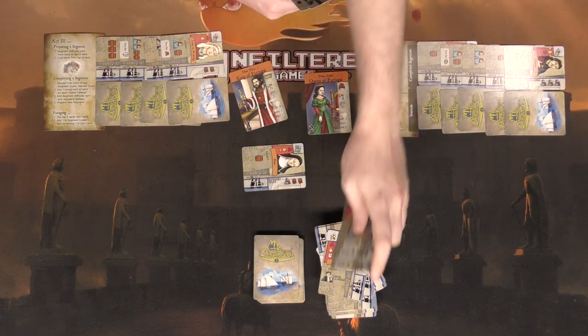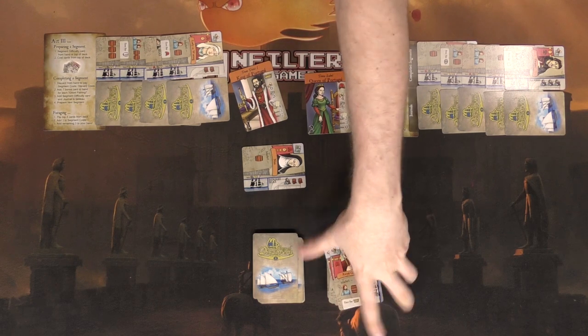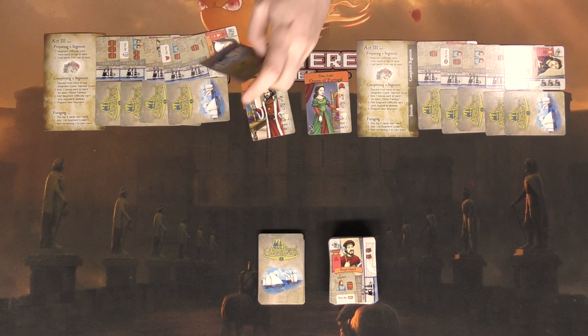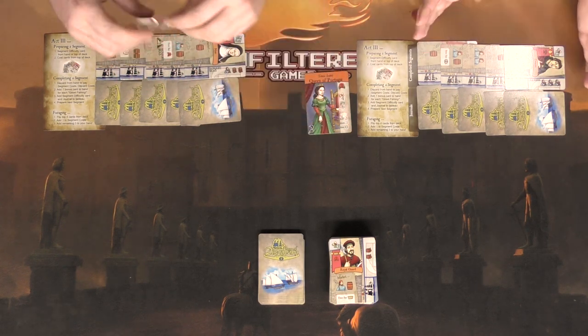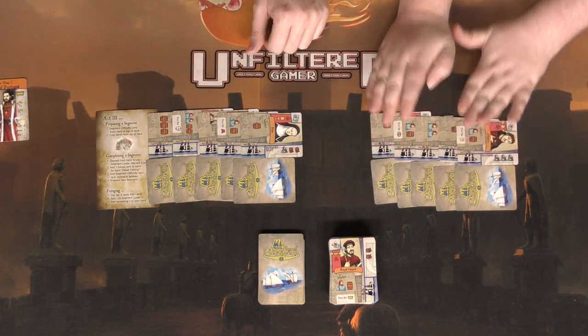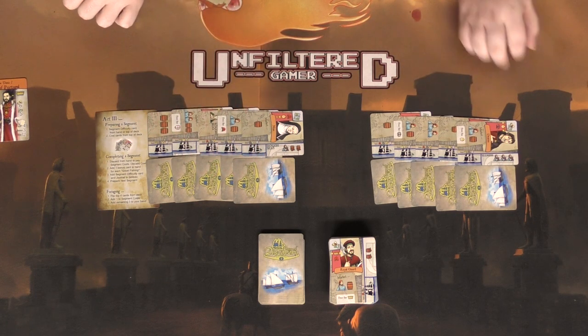I get a 'go fishing' draw-a-card bonus but it may not matter. Cards go to the completed pile and journal. No cards to hand out at the end. We move our pieces away and push the completed segments over so everyone can see. I've got three, six, nine, ten, twelve points showing.